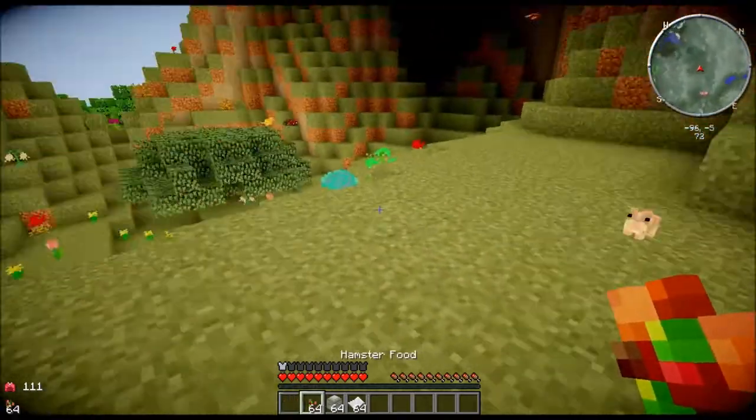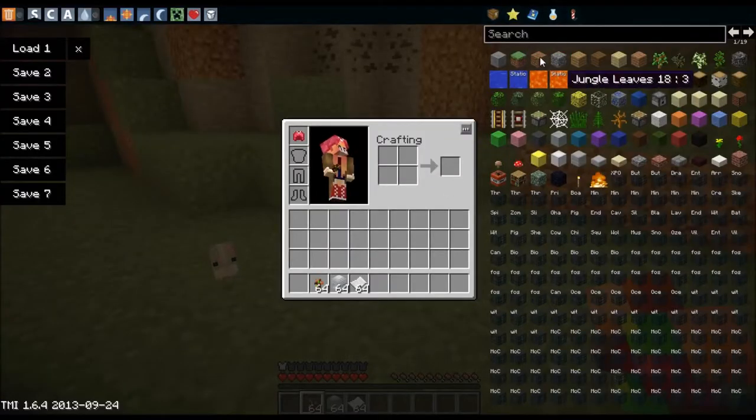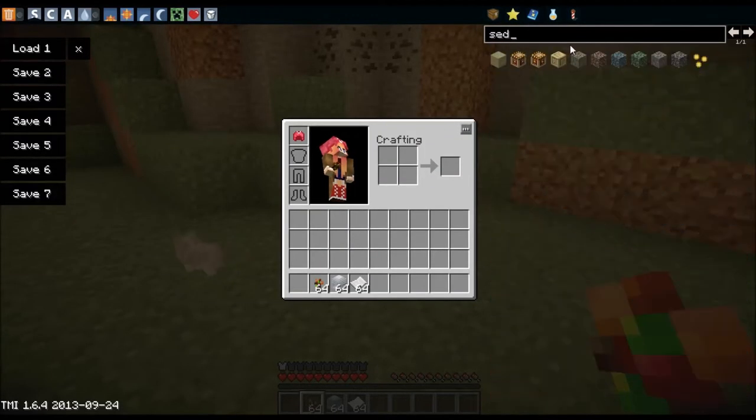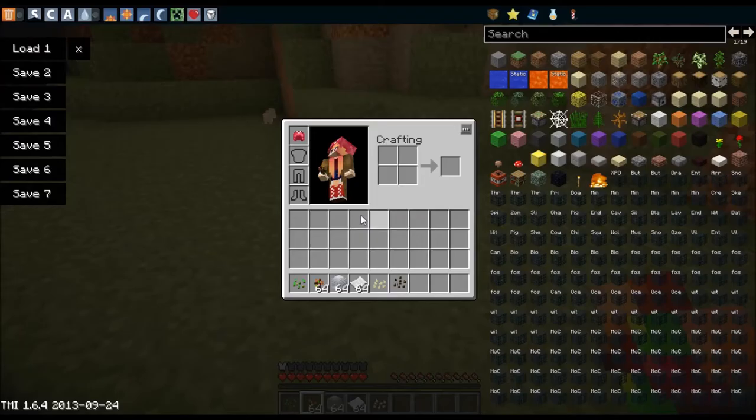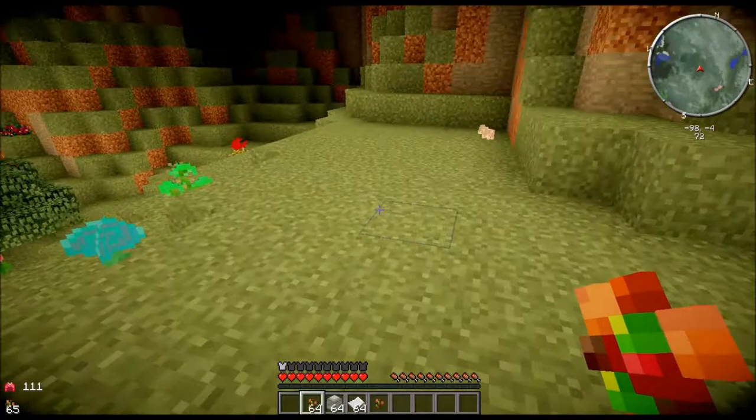To tame one, if you were to catch one, you just create some hamster food. By doing this, you're going to need some seeds — some regular seeds, some pumpkin seeds, and some melon seeds. And you can just make it in a 2x2 little crafting table like this. Put them all together, get hamster food. Pretty great.